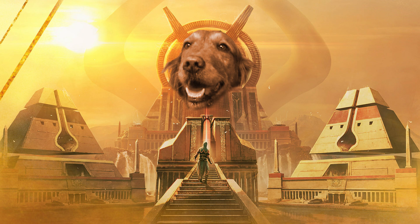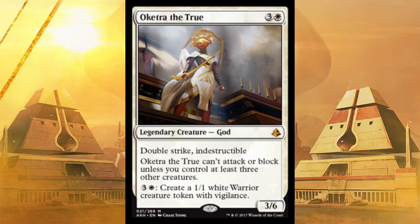First of all, Oketra the True, aka Mittens — Mittens the kitten. Double strike, indestructible, 3/6 for four, only one of which is white. Can't attack or block unless you control at least three other creatures, so just make sure it's in a creature-heavy deck. Plus it creates creatures — it can just run itself. I wish it cost three, but that would be a little much. Six damage — this cat is insane.